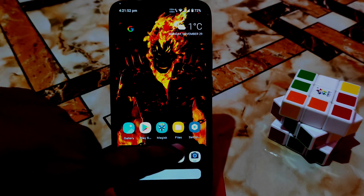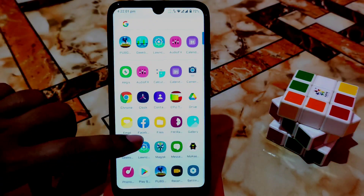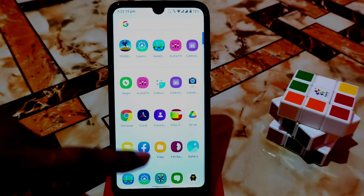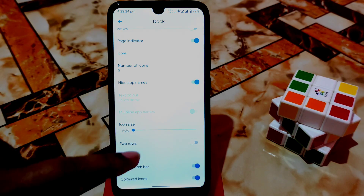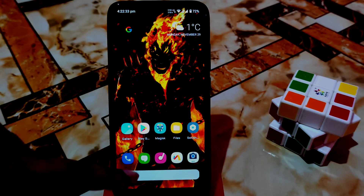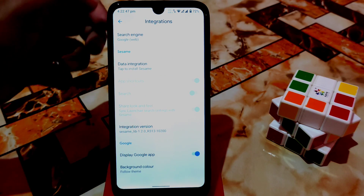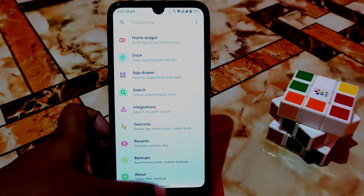You can see the dock in the lower portion - this is the full dock. If I turn off the dock you can see there's no dock. Without dock it will look like this. I love the dock so I want to keep it enabled. You can also hide app names. Other customizations are available like app drawer - you can customize the My Zone app drawer as well - and gesture integrations, recent swipe, and so many things. It's a huge amount of customizations.